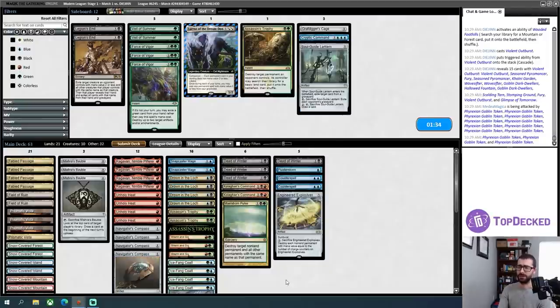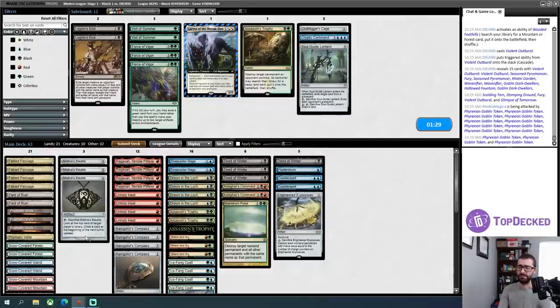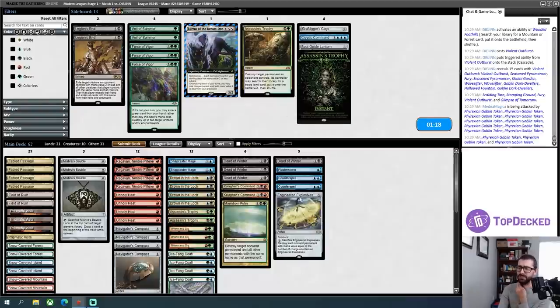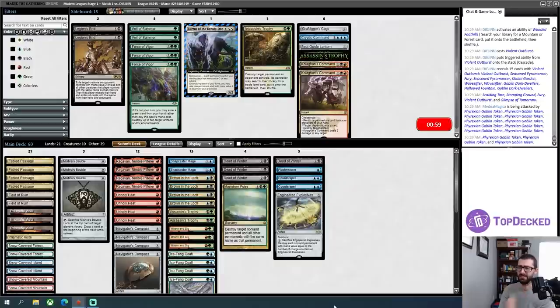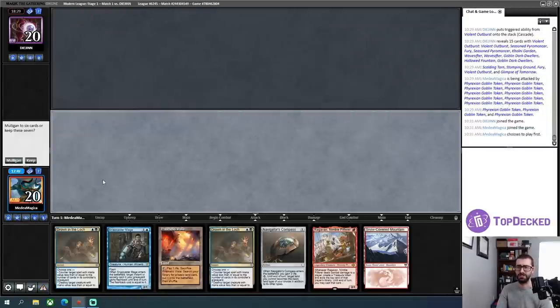I don't really need a Soulguide Lantern — that can go out. I wonder if my plan is to win via large Urza's Saga construct tokens — that's where I get my fat butt. Maybe go down an Assassin's Trophy since I'm bringing in an EE and a Dead of Winter. I'm not super confident in my ability to win this matchup based on what I saw in game one. It just did not feel good.